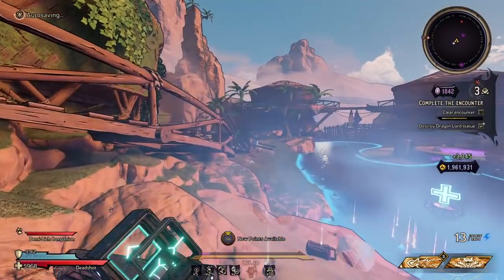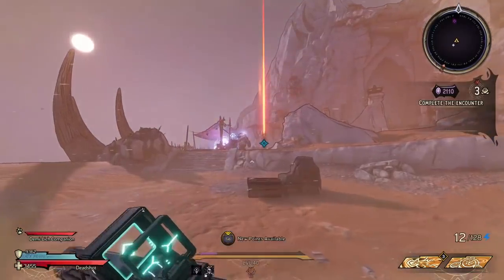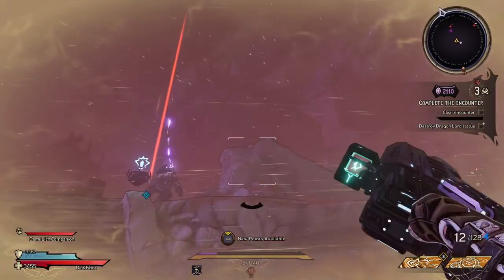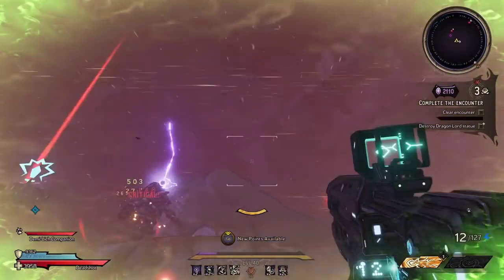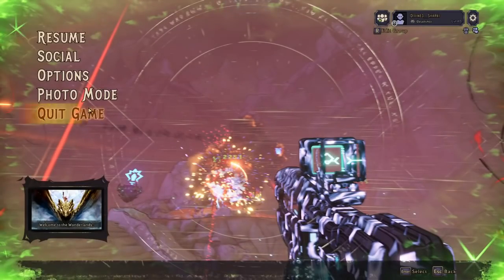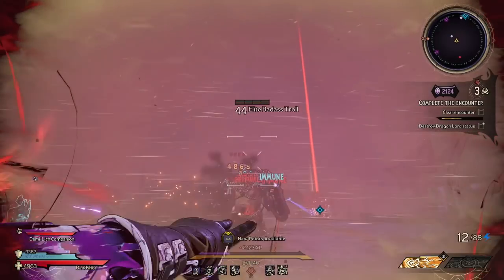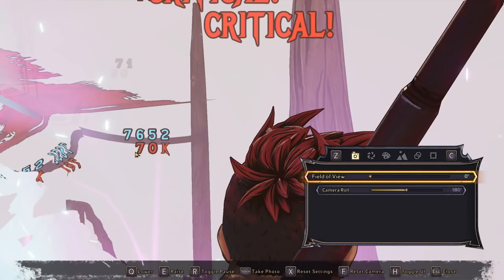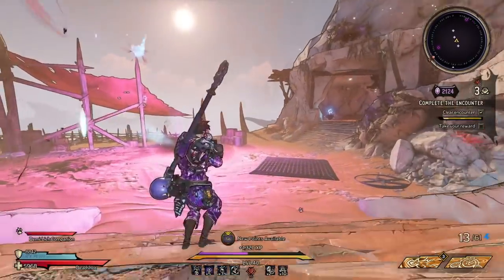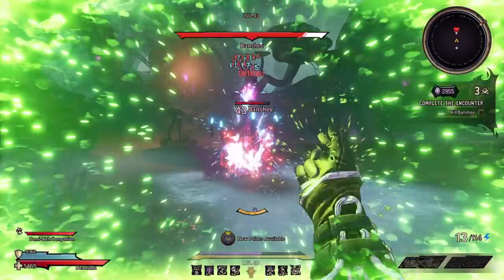Yeah, that Dragon Lord statue — dunzo, bye. The pixie companions are going underrated right now. We're going to take it a step further and put on the Puffmeister. Let's throw this and wait for him to die. That's a solid 28k, just a nice solid little crit there. And there's a nice 70k tick with the freaking pixie companion.